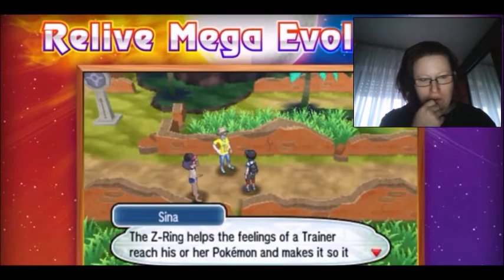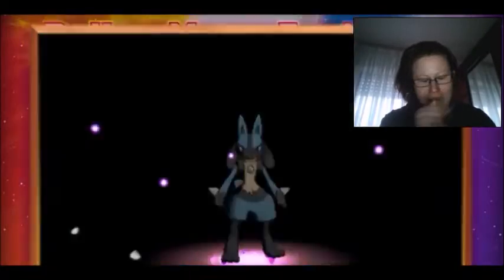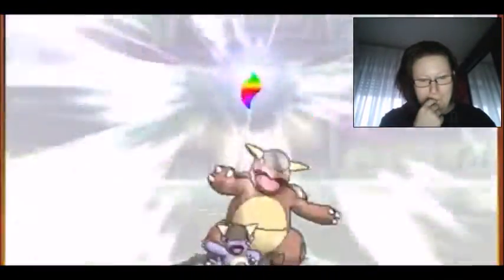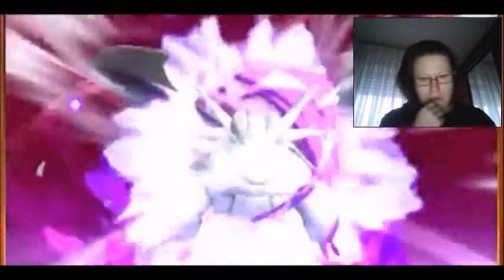We've got Mega Evolution! That's the more proper way of saying it. Look at that — Mega Lucario! Mega King is gone. Here we go — the King's gone. Oh yeah, awesome! And Salamence!